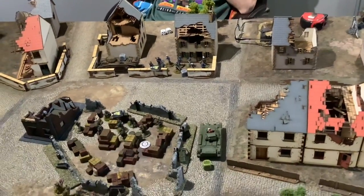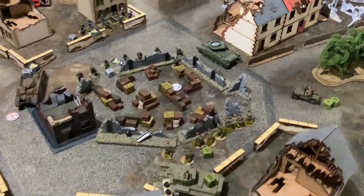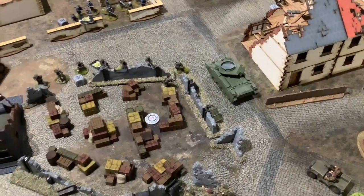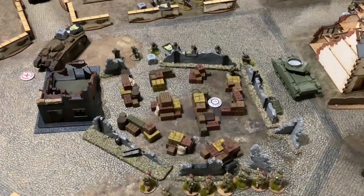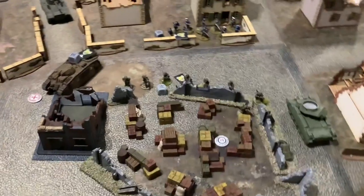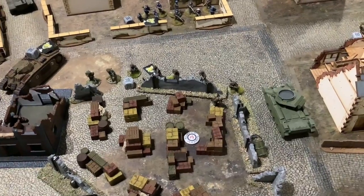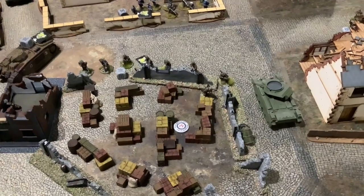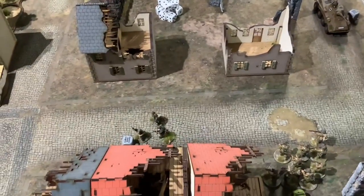Turn three — let's see if we can roll anything better than ones and twos. I had hoped to get the first dice for my cruiser tank but it didn't work. I had tried to put more pins on the Charlemagne unit and that didn't work either, so they had one pin, passed their morale check, moved out and hit with their Panzerfaust — destroying the tank. Which was a bit harsh really.